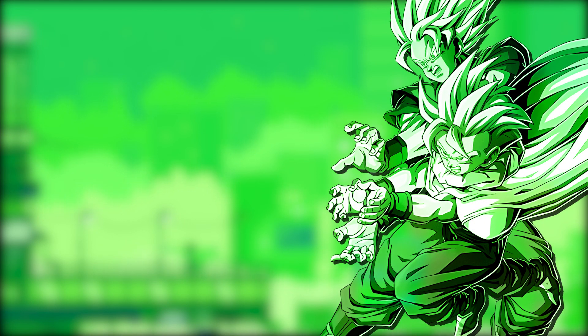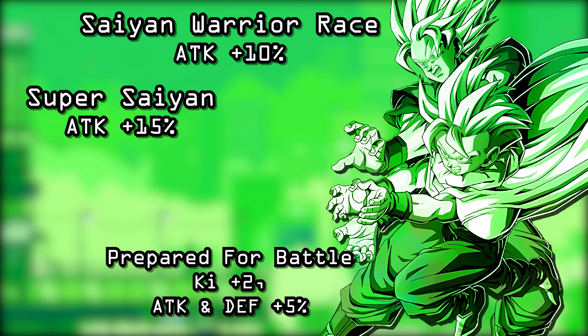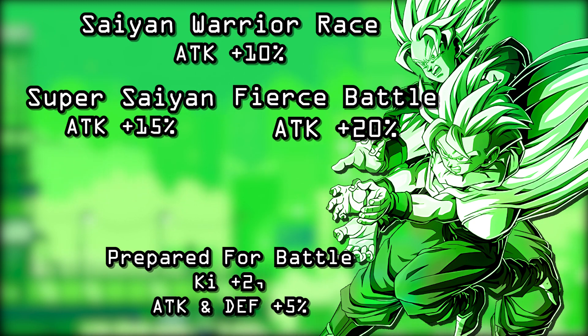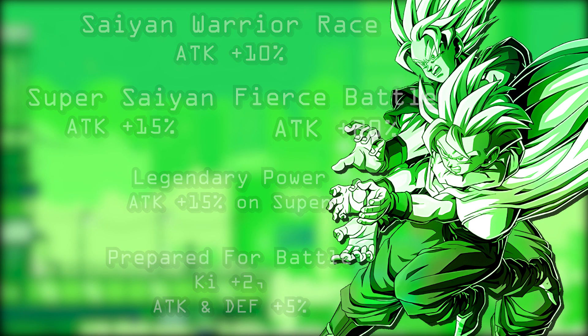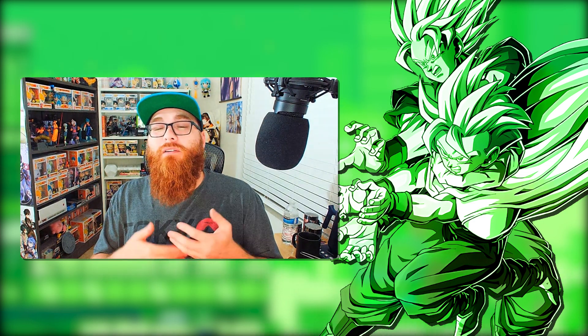Kicking off our list at number five is LR TEQ Super Saiyan Goku and Gohan. They share the links Saiyan Warrior Race (ATK +10%), Super Saiyan (ATK +15%), Prepared for Battle (Ki +2, ATK & DEF +5%), Fierce Battle (ATK +20%), and Legendary Power (ATK +15 on super attack). They share the teams Joined Forces, Bond of Parent and Child, and Bond of Master and Disciple. This is a big slot two unit that does a lot of damage, can finish off enemies quickly, and sets up the Ki sphere field for your next rotation — extremely helpful when nuking. However, it was determined not to provide as much value as the other units on this list.